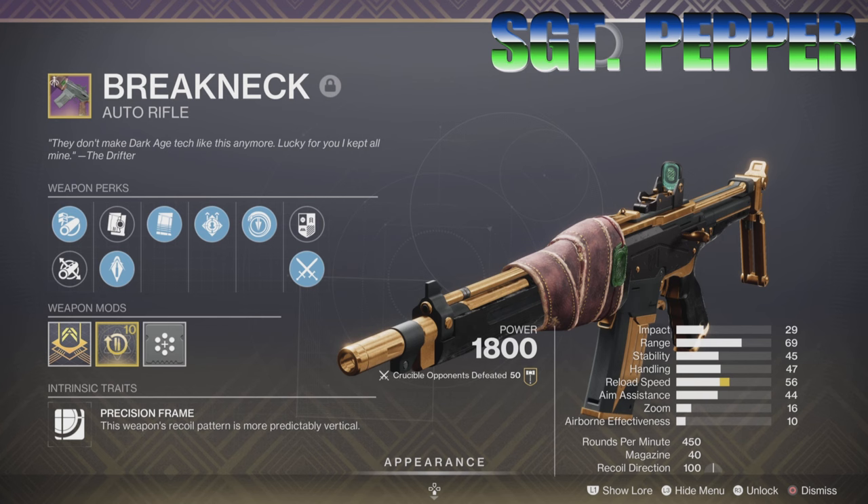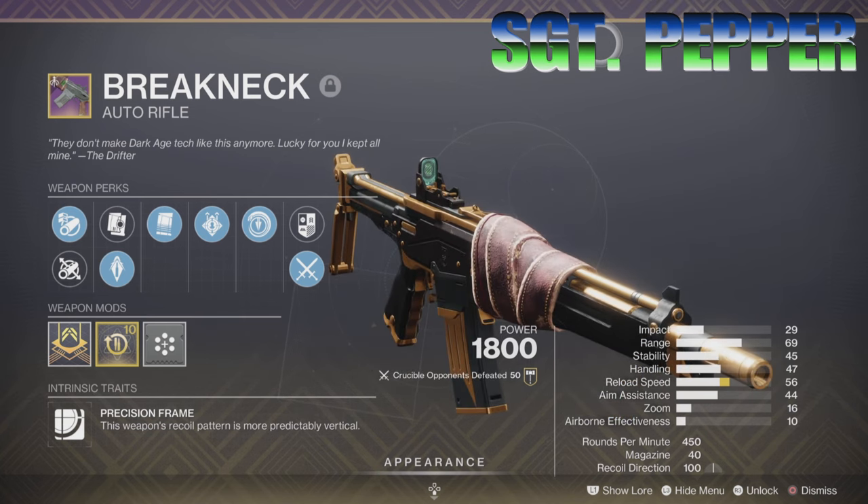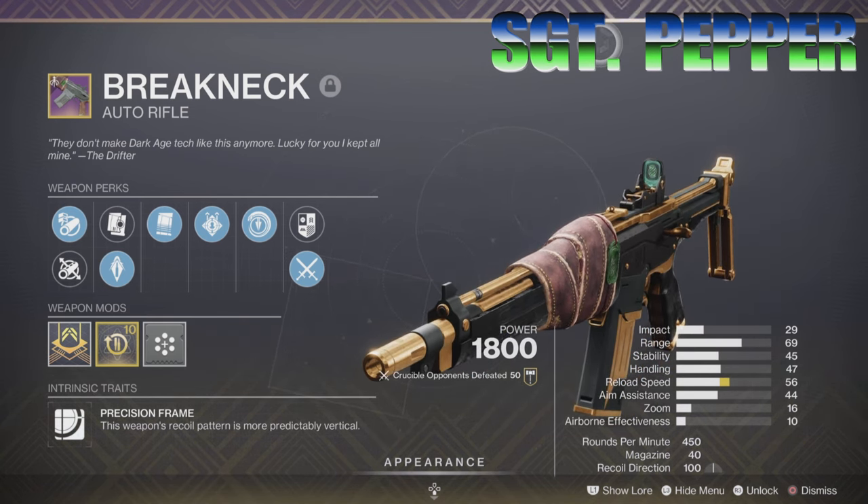That being said, I will be chucking grenades, invoking the battle buddy, using my pocket singularity, and throwing a Nova Bomb when I get it. Alrighty, let's take this into Iron Banner and see what it can do.